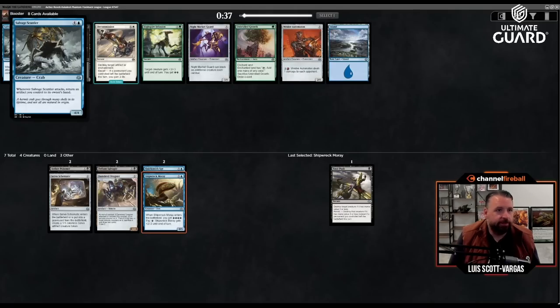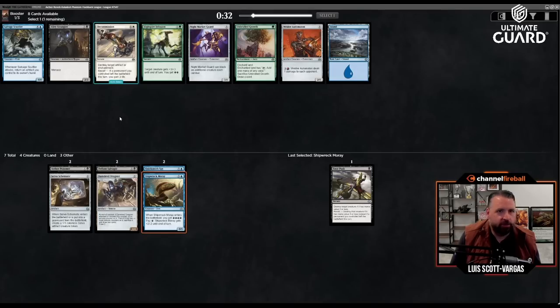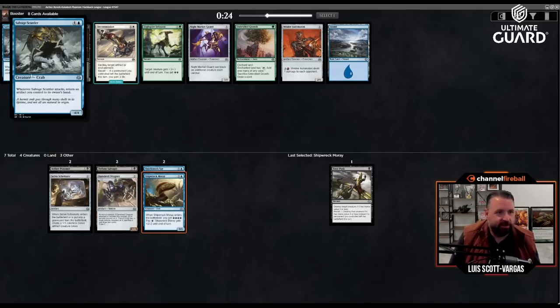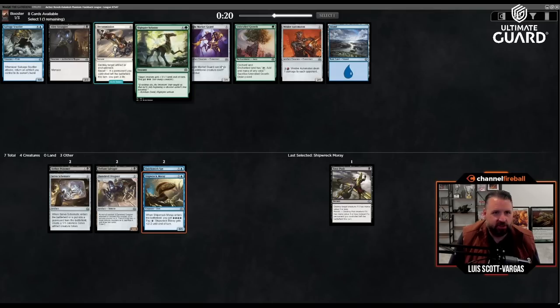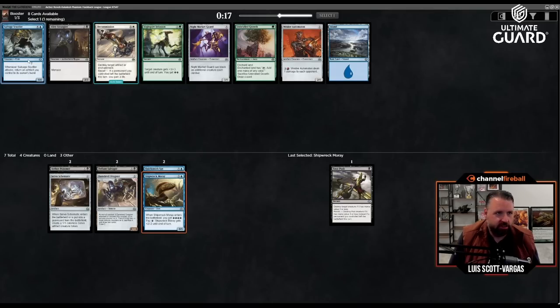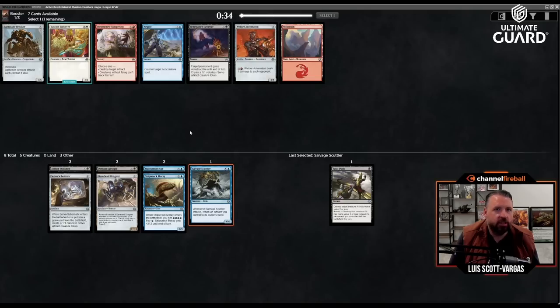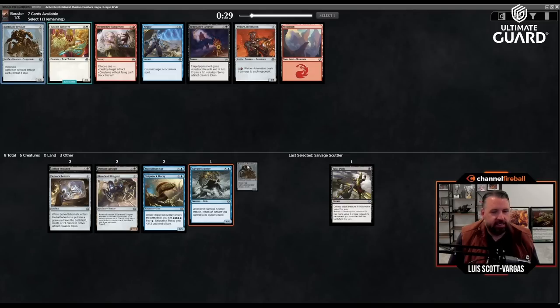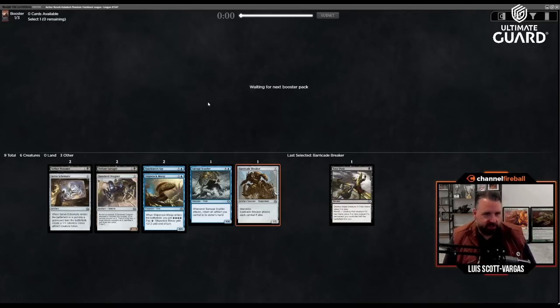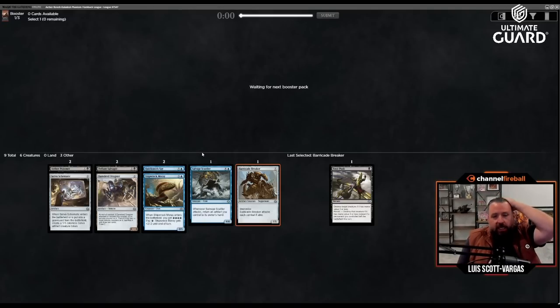That five-mana four-four — when it attacks, return an artifact you control to your hand. So it bounces your own artifacts, which can be good with Servo Schematic. Or there's a two-three menace for three mana, or a three-one that can block two things. Let's take the Scuttler. I'll take Barricade Breaker — seven mana seven-five, but you can have artifacts help pay for it with improvise. I kind of wish I'd taken the artifact over Shipwreck Moray.